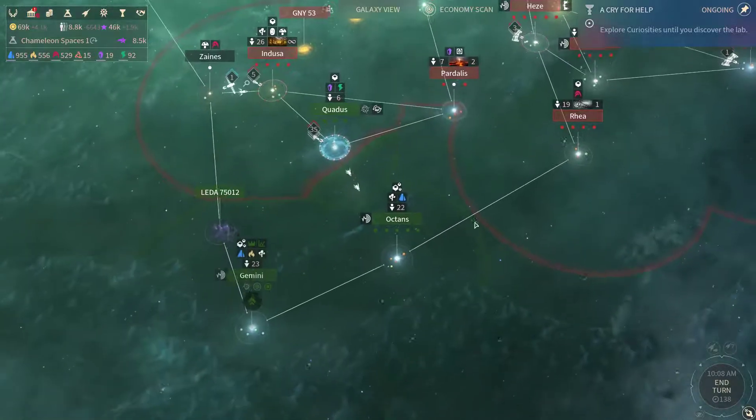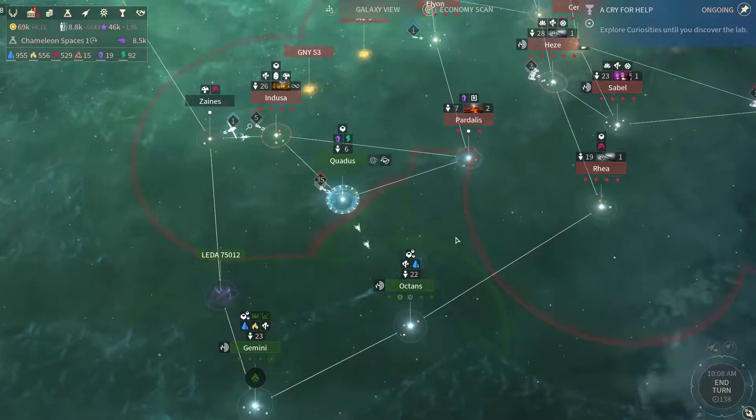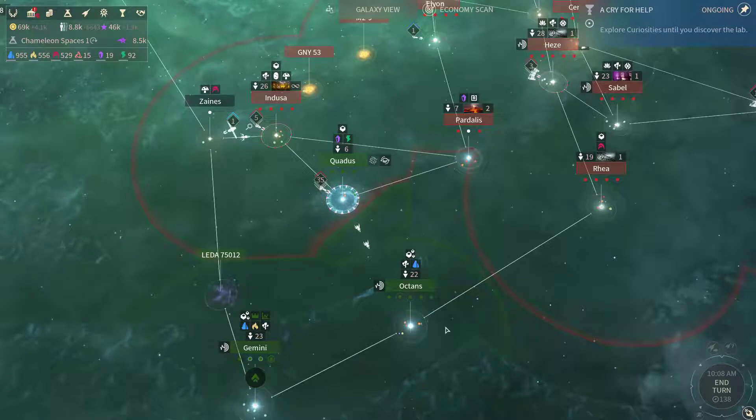Right now we are slowly finishing the conquest of the Riftborn Space. We are at Quadas, we're gonna take another turn here, and after the next battle we should be finished here and we're gonna go after Octans next, then Gemini, and these systems will be fully captured then.